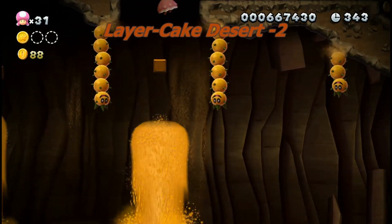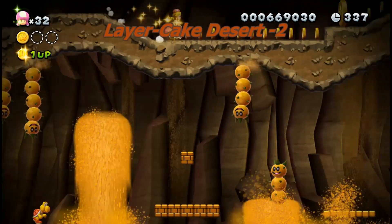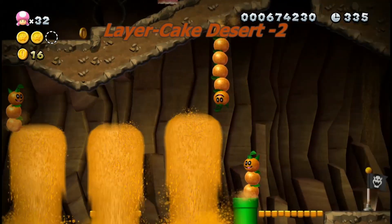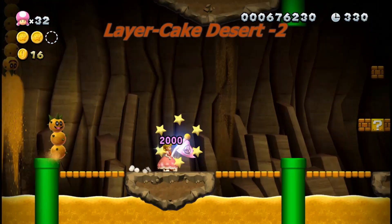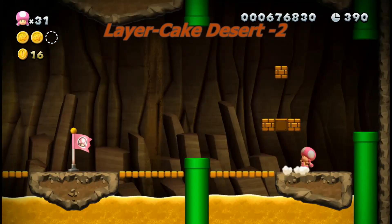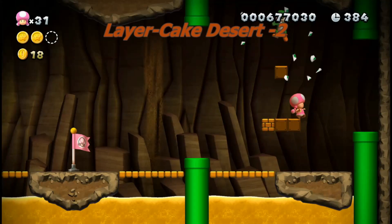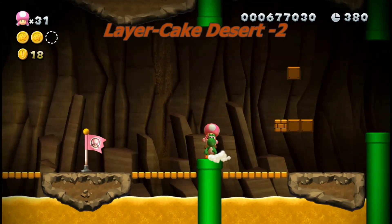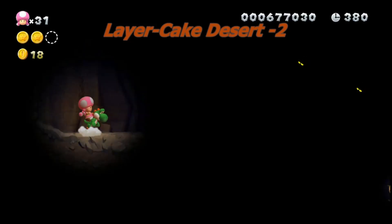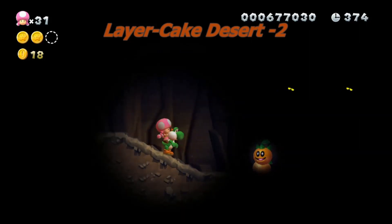Number two is quite near. Just hop up there and you'll be able to see it. Make sure to grab Yoshi so it's easier to get into the pipe, and then you're gonna have to do some kind of challenge to get to it.